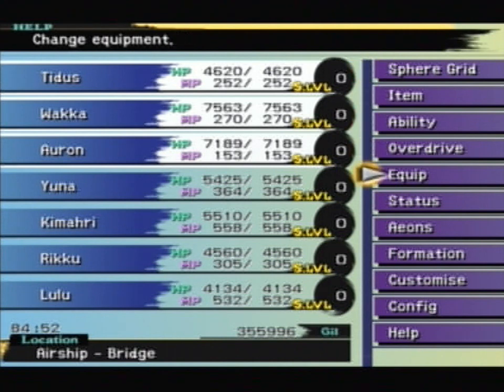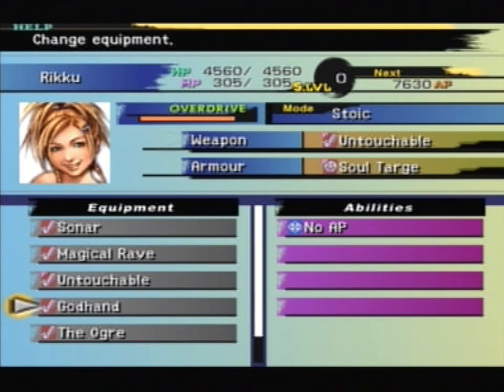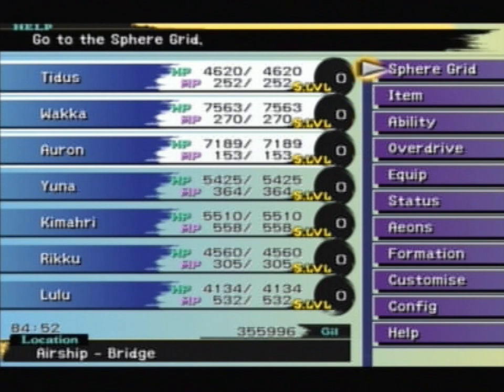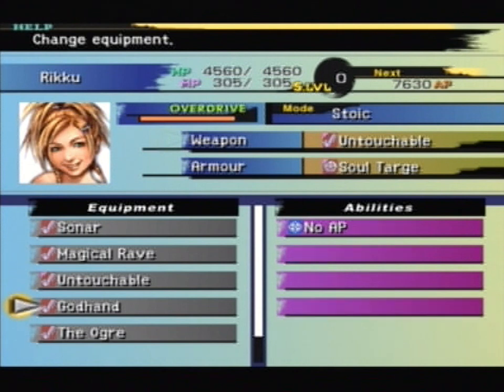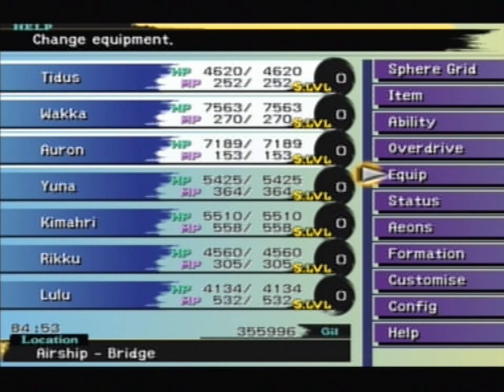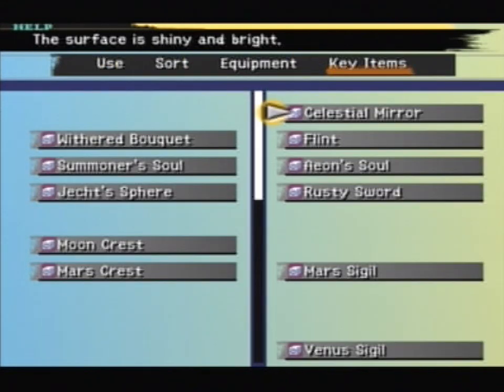We've already got hold of one — Rikku's God Hand. In this video I'll be going over how to get all seven weapons, and hopefully how to power them up, because as you can see from the God Hand as it is, it's not really that good. There's more to celestial weapons than just picking them up. So if you want to get hold of the weapons, the first thing you must do is make sure you have the Celestial Mirror.